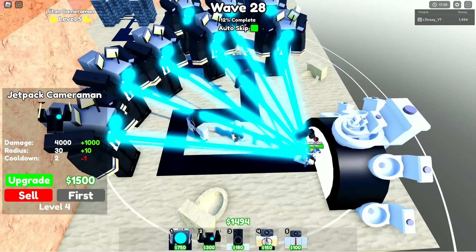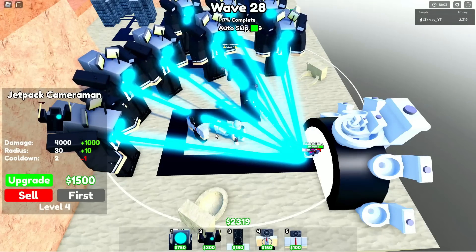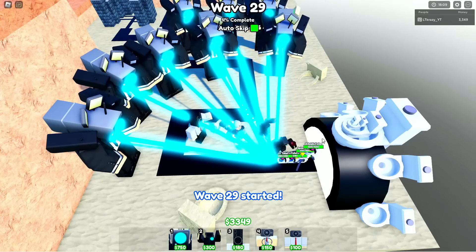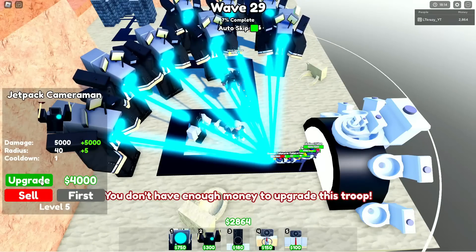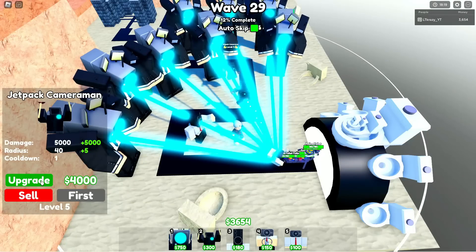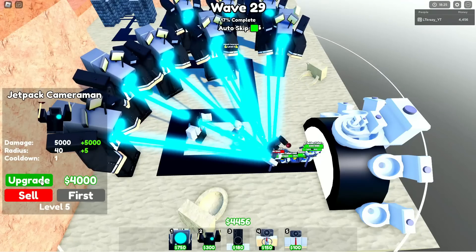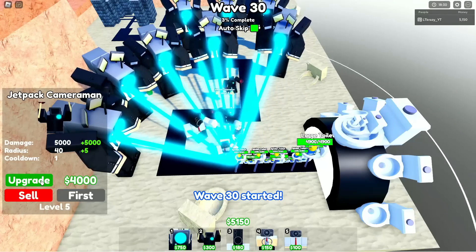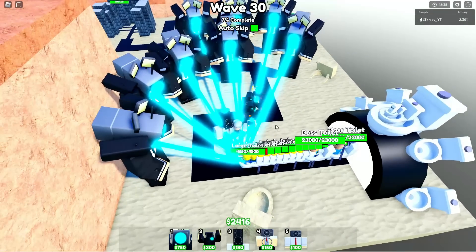The big boss troops are easy to take down with 10,000 damage Jetpack guys, but what's really annoying is when small toilets come because we're wasting 10,000 damage on a small toilet. It would be better if there were a targeting system where you could select only certain units to target — that way I'd save my Jetpack cooldown for bosses only. But we are now on wave 30, so this is about to be insane.